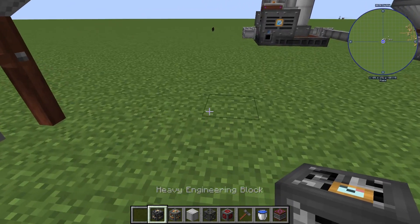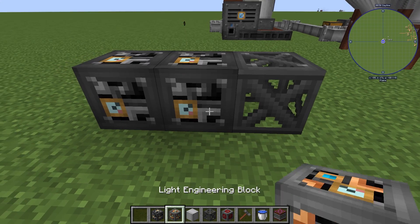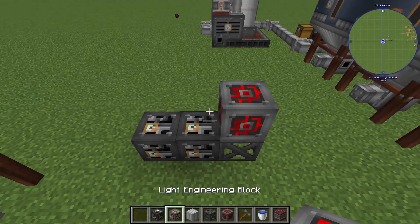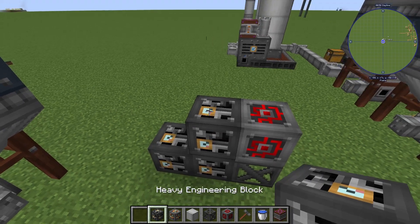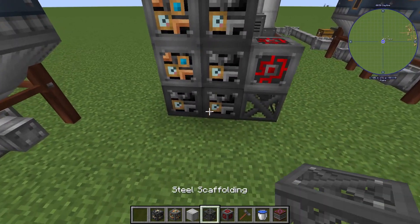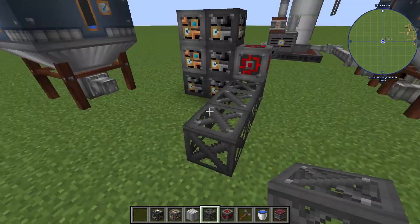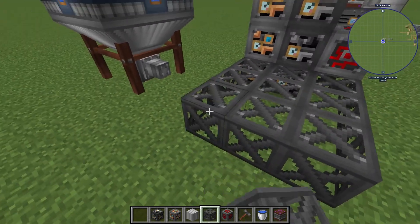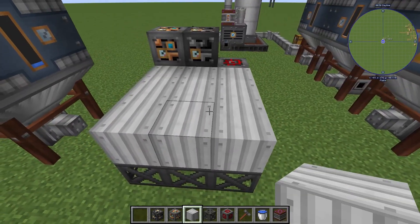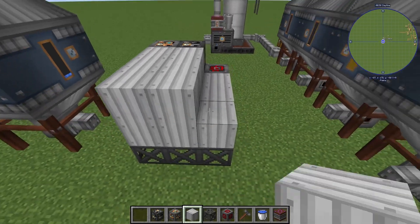To make this one, we're going to need two heavy engineering blocks, a scaffolding above that, a redstone engineering block, two more heavies, and two light engineering blocks. From here we're going to go out four — one, two, three, four — like that. Fill that all in with your steel scaffolding, then fill this layer in with iron sheet.